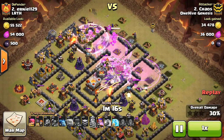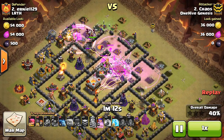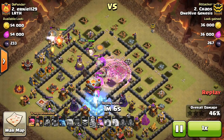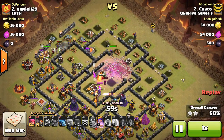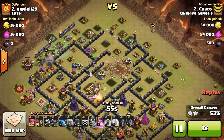Chaos is just coming in here. Wall Breakers are in two different places. Everything is making its way in — his heroes do go to the outside a little bit, but it actually works in his advantage because he gets percentage out of them. His PEKKA gets in there, Wizards, they take out the Town Hall real quickly. Even has a Witch in there as well, so it didn't need a whole lot.